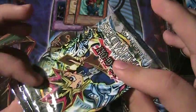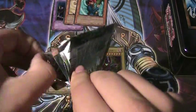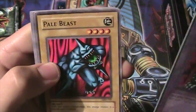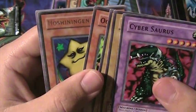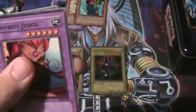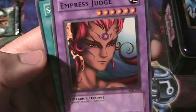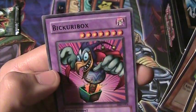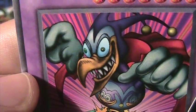For my last pack, it's an MRD Metal Raiders. We get Cybersaurus, Pale Beast, Jellyfish, Ugoochie, and Hoshiningen. Then Empress Judge — I remember using her in the old Yu-Gi-Oh game — Soul Release, Larva Moth, and Bickuribox. Actually a pretty cool picture.